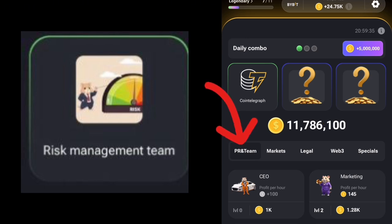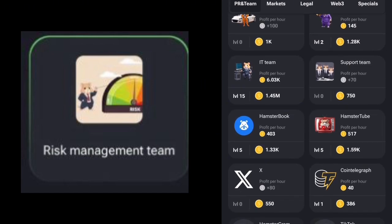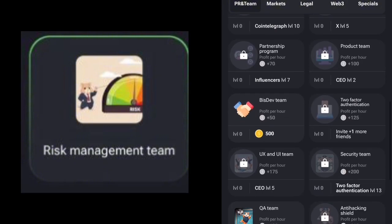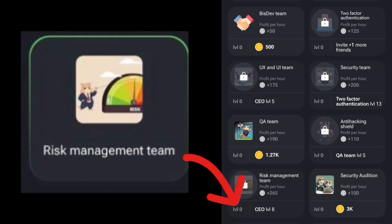On the same PR and Team section, we scroll down to find the Risk Management Team. You can see it where the arrow is pointing, but before we can get it, we first have to get the CEO card up to level eight — that's another task we need to complete.